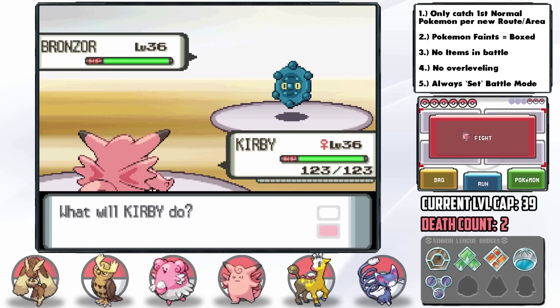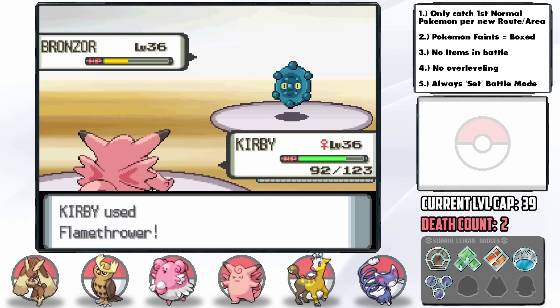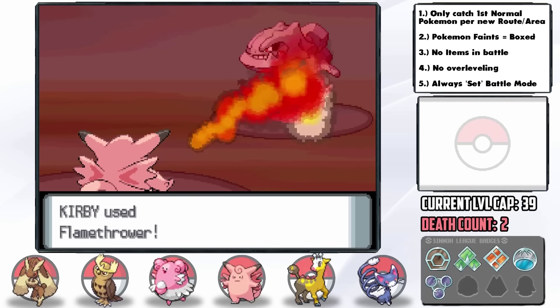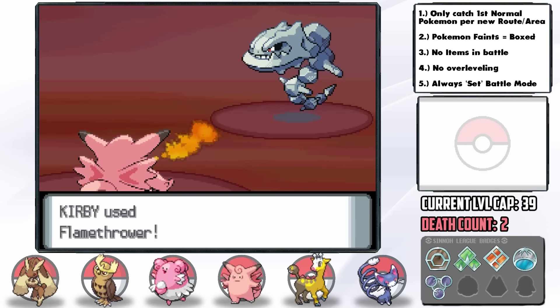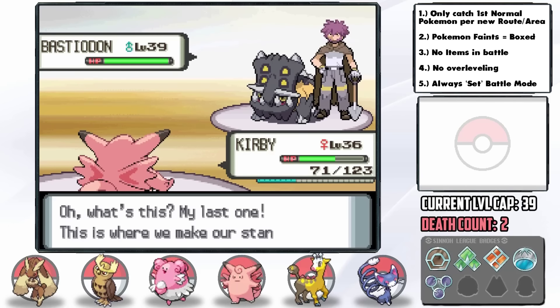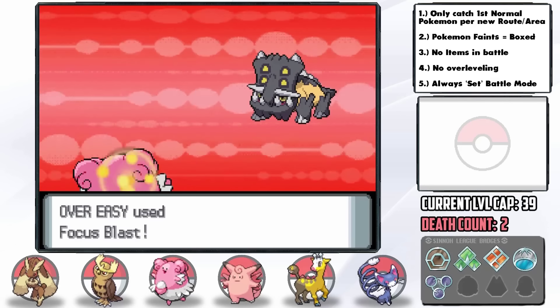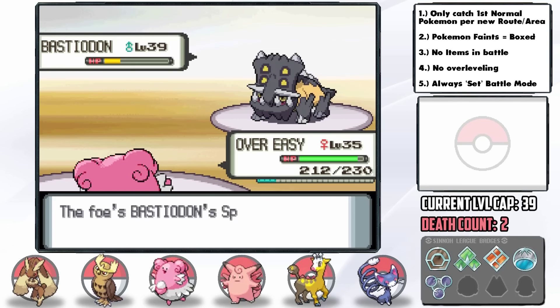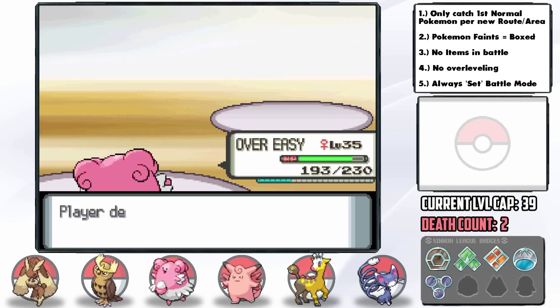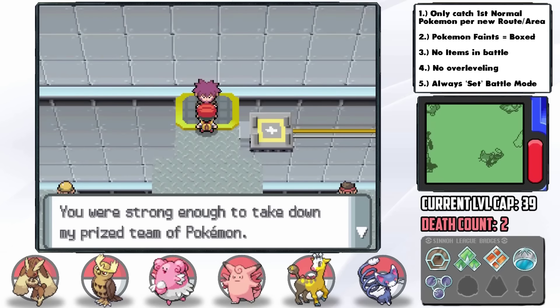Byron leads with Bronzor so Clefable is a great starter. Flamethrower is a 2-hit KO since it doesn't have Heatproof and it only hits us once with Flash Cannon. Steelix comes out next and we do fine, although it doesn't kill and we get hit by Ice Fang before Byron uses a Full Restore — then we get two hits in a row on it. Bastiodon comes out next and I go for Focus Blast — it nearly takes the damn thing out. Bastiodon literally cannot touch us and we hit another Focus Blast to take it out. Two consecutive Focus Blasts hitting on camera — that marks the very first time in Earth's history.